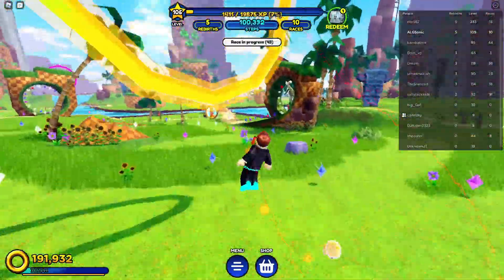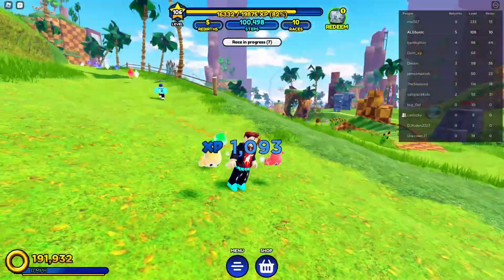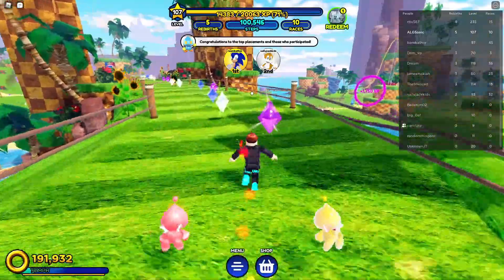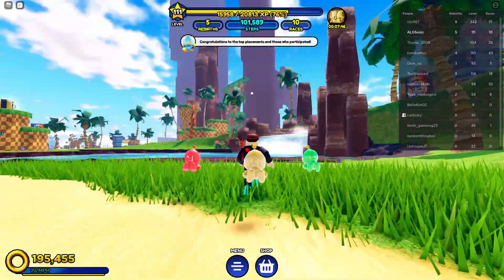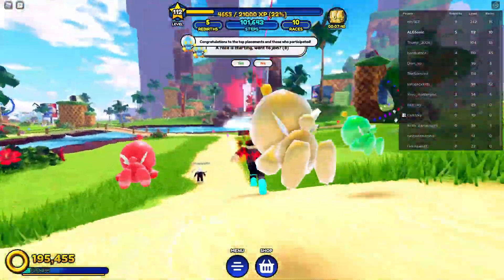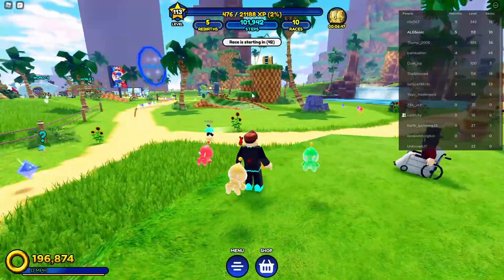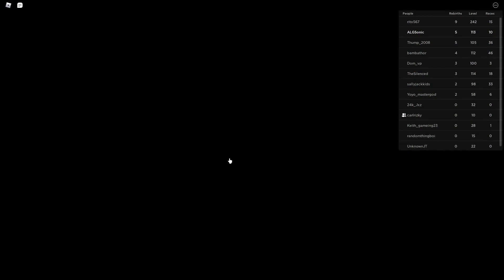Come here, let's go to the Green Hill zone so you can get some rings. This is actually a fun game, I like it. Get some rings so you can buy some Chao - if you know what that means. Where are you?